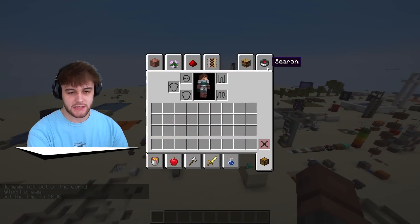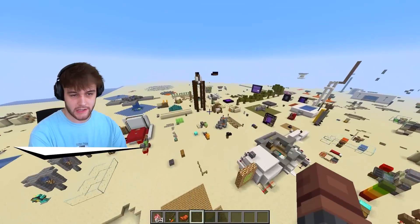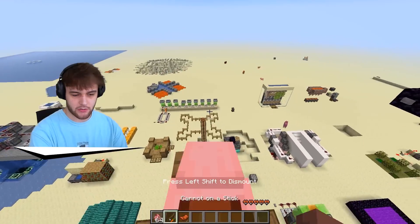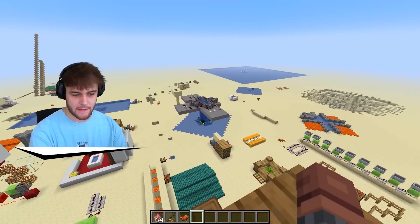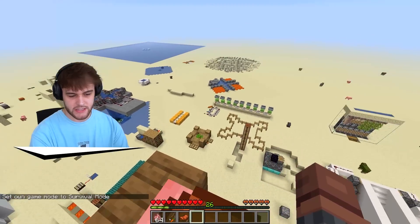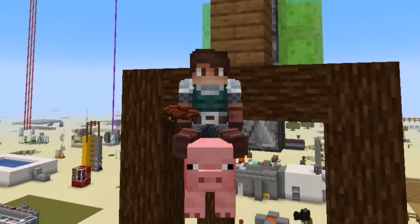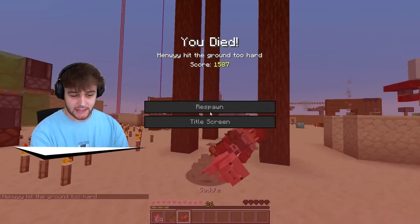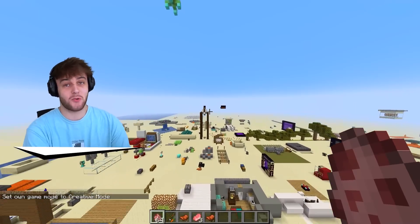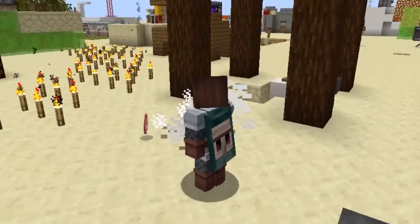Okay, so that first TikTok definitely worked. Now let's try out the pig TikTok where we grab a pig, and if we go off anything too high - in this case probably this elevator right here - we get our pig, get on it with a saddle. And then basically the idea is if we go into survival, we can literally survive any drop. We just need to make sure we get off of it before we land. I guess it does take a little bit of practice - this is almost as hard as a Dream play. Let's try this again and get off.